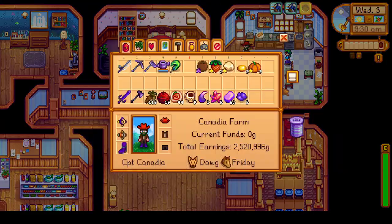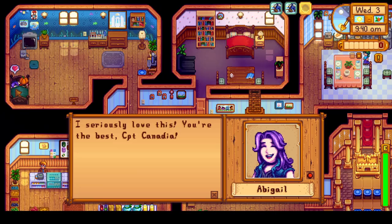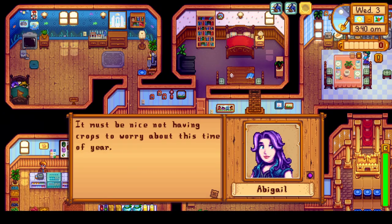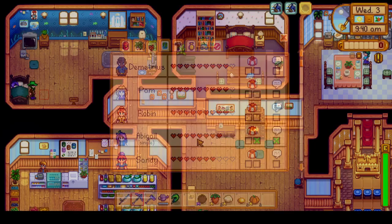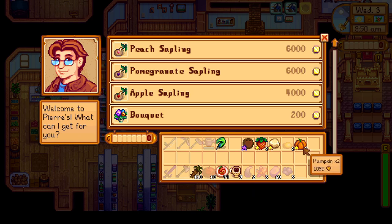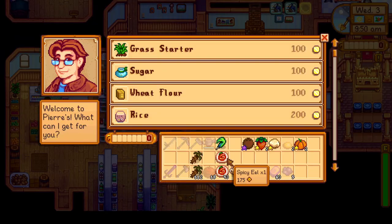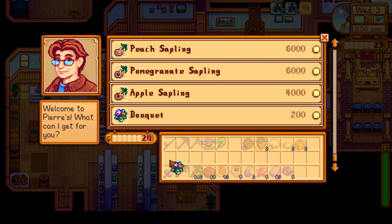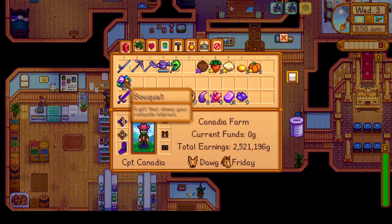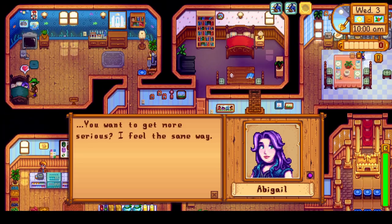The first stop on our gift-giving spree is Pierre's, where we give both Pierre and Caroline our eggplant. We also give Abigail a gold star pumpkin, which puts us at 8 hearts with her. Once you reach 8 hearts with any romanceable NPC, you can buy a bouquet from Pierre and gift it to them to start dating. We sell some items to afford the bouquet and gift it straight away to Abigail, so we are now dating Abigail.